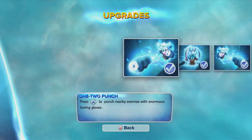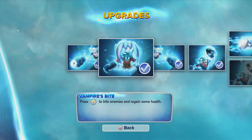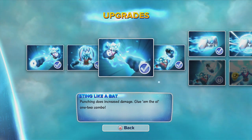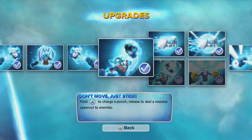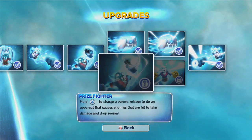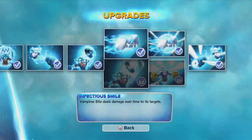Let's show you his top half first. His first attack is to punch with his boxing gloves. His second attack is to bite enemies and regain health. This upgrade lets his punches do increased damage. This one lets you charge a punch and do an uppercut. The path down here lets you gain money when you hit enemies.